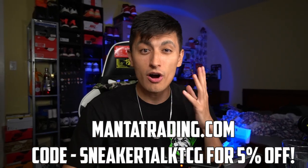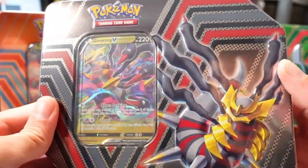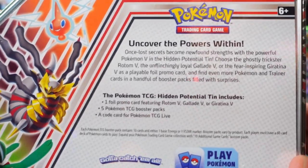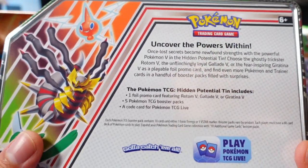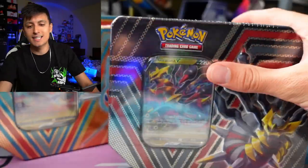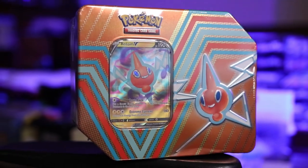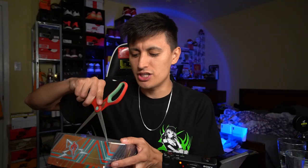Before we crack open all three of these tins, let's just take a quick look at the design and all that good stuff. Looking at the back, it says it has five packs inside — that means we're opening up 15 packs in total today. We're going to start off with the Rotom V. The booster packs in these tins might vary by region — I'm from Toronto, Canada, on the East Coast.